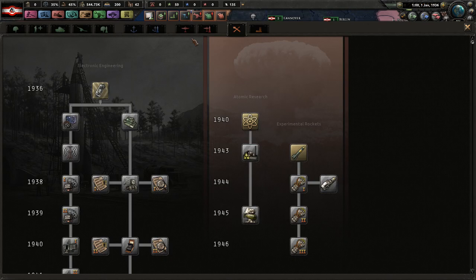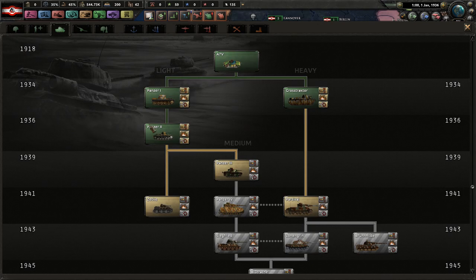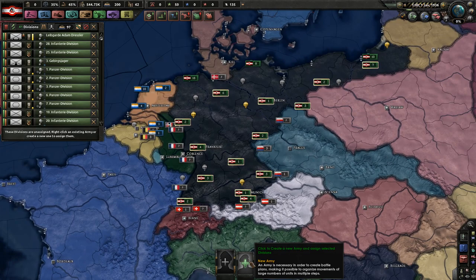And then probably this one. We're at good tanks that we could possibly get. Artillery could be a little bit better, but I just think Infantry 1918 — might as well just get that right away. I'm just going to select all of my troops right now.